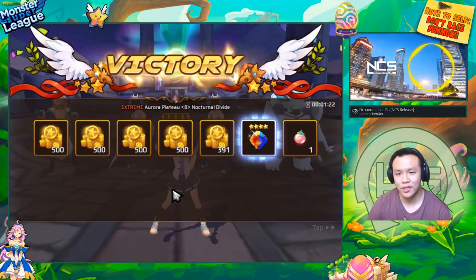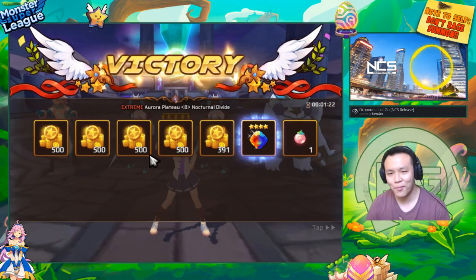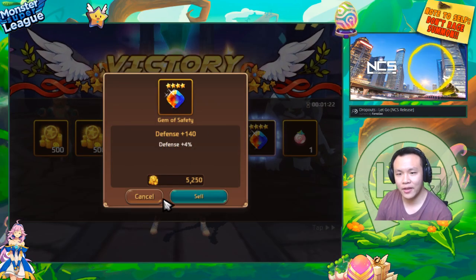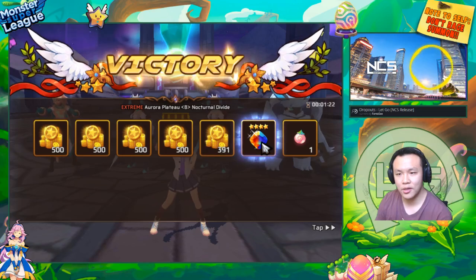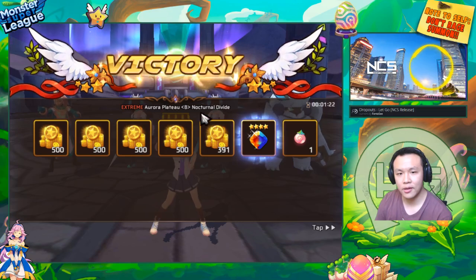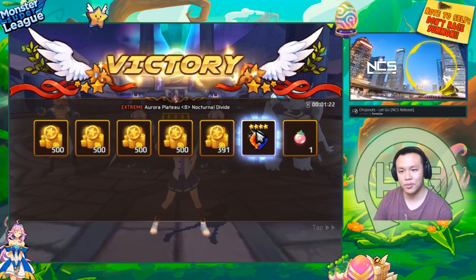Basically, you get more than 2k gold per run. As you can see, this is a 4-star gem — it sells for 5k — meaning this run got me around 7,500 gold in total, which is really nice and basically puts me positive.